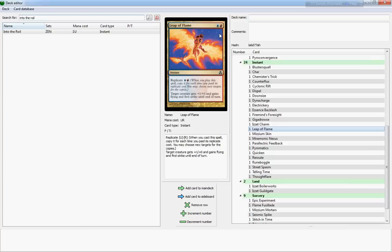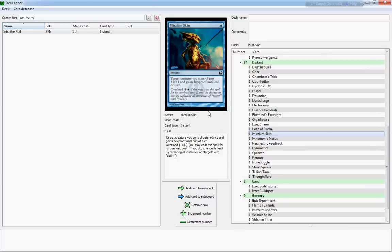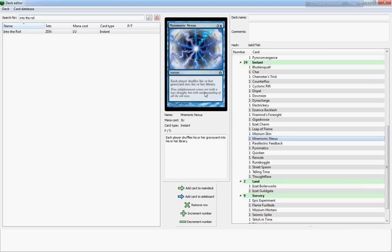Leap of Flame is like a better Thunderstrike because it has Replicate, so you can replicate it a couple of times. It's only plus-one plus-zero rather than plus-two plus-zero, but it gives your creature flying and first strike — very good. Missium Skin gives your creatures plus-zero plus-one and hexproof, and you can overload it for two to give all your creatures plus-zero plus-one and hexproof. It would be a nice strategy but it only works one turn, so I don't know — decent I guess.